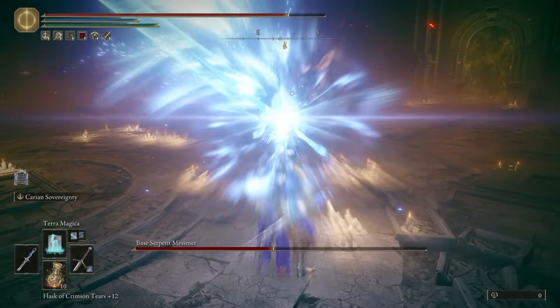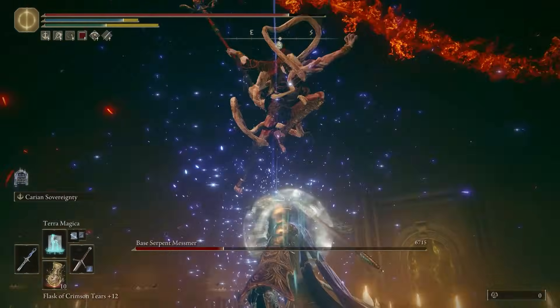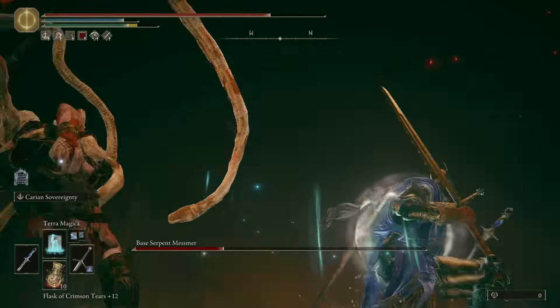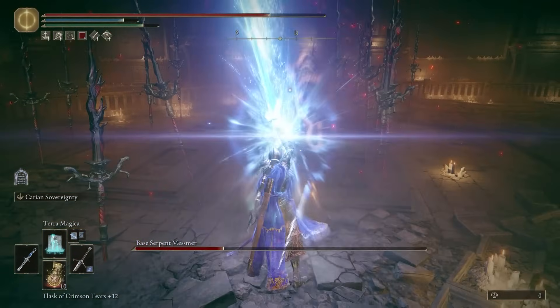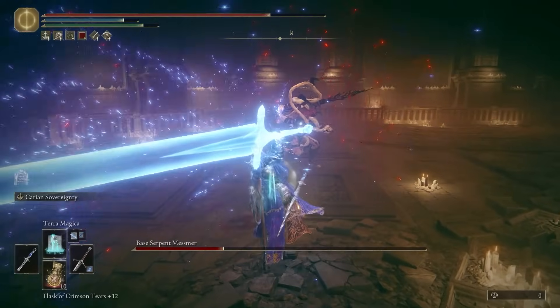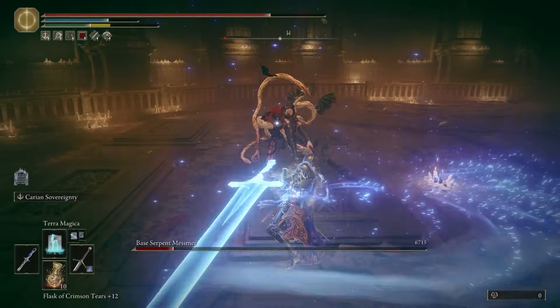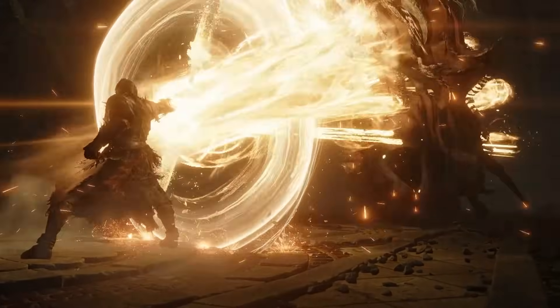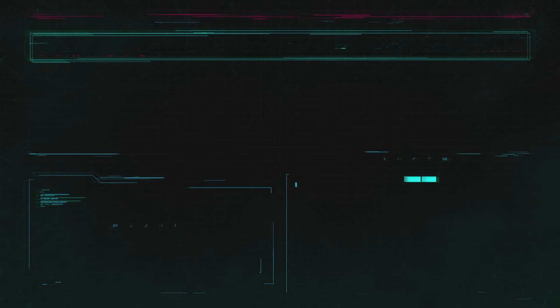There you have it — two builds centered around the powerful Carian Sovereignty Ash of War. Whether you want a safer approach or just want to nuke bosses, these builds have got you covered. Let me know what build you want to see next — I'll do more polls on the channel and go for the top ones. If you want to see the coolest weapon that came out with the DLC in my opinion, check out that video. Bye!